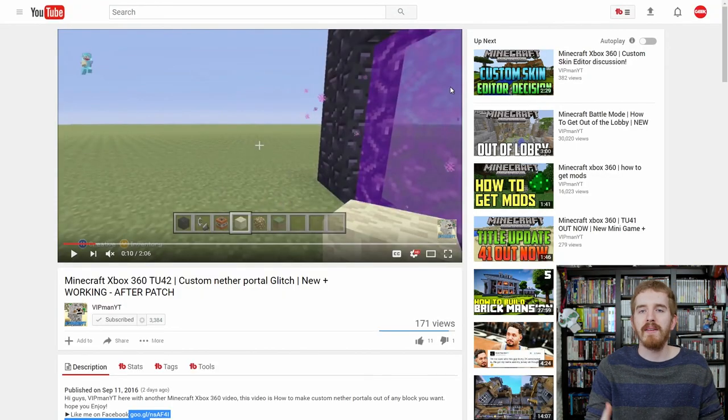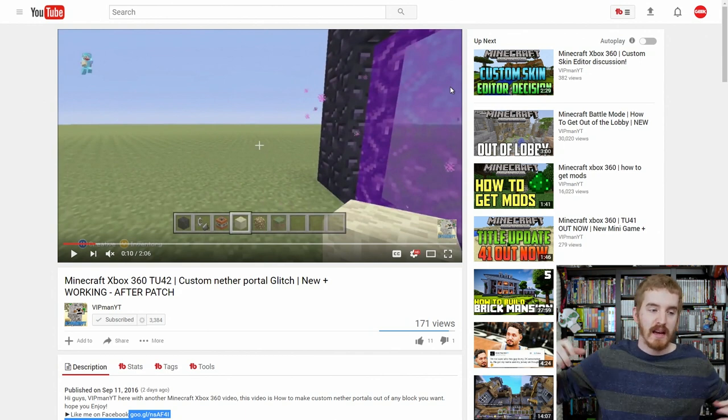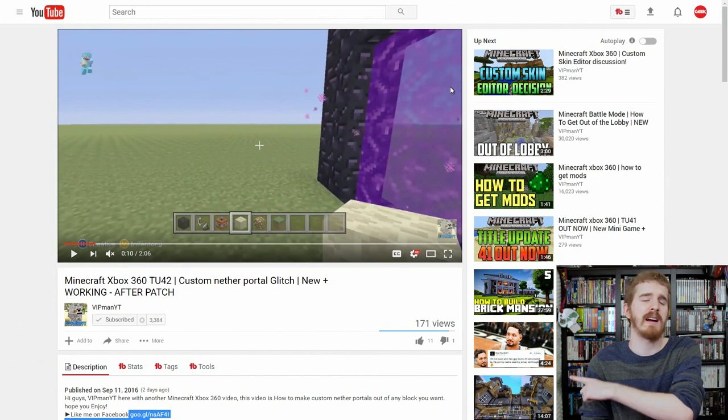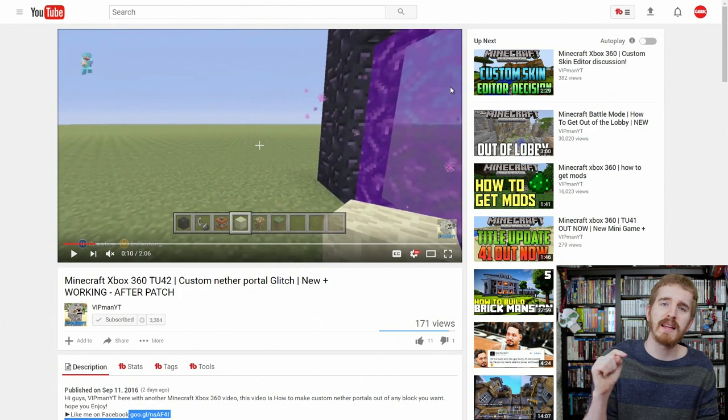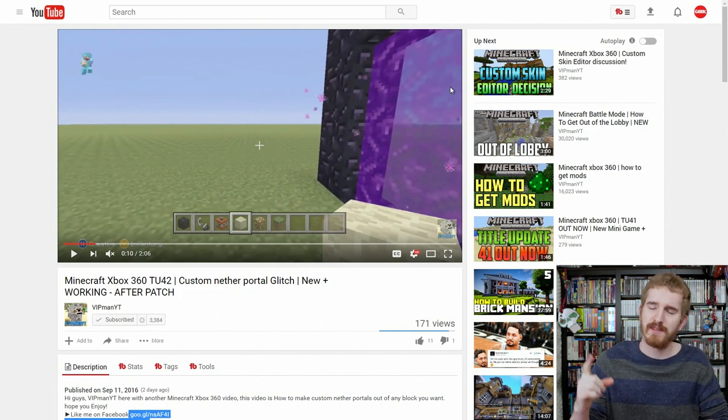Have some sort of start to your video that makes people want to keep watching — maybe they just pulled up your video and they're reading something else, and you want to make them turn and focus on it. Make sure they're subscribed and don't click off because of a 10-second intro that leaves you already bored. A simple hook could sound like: 'Hey guys, VIP Man YT here — today we're talking about the custom nether portal glitch you can do in the latest Minecraft Xbox 360 Title Update 42. It can look like this. How do you do it? Let's find out.' Then the intro rolls.